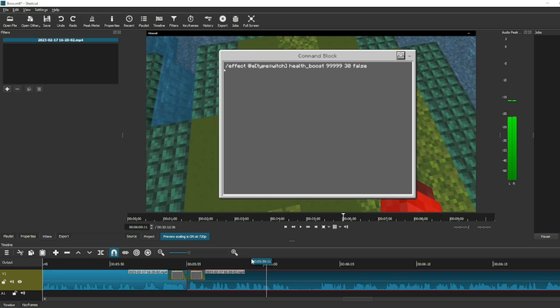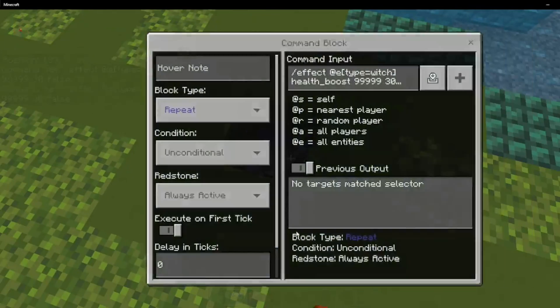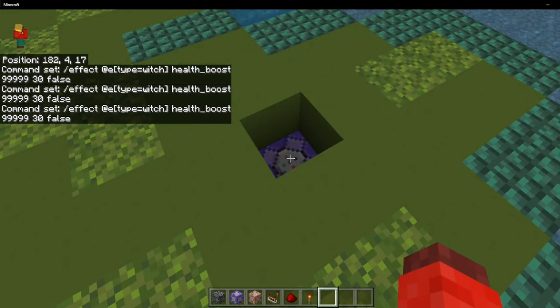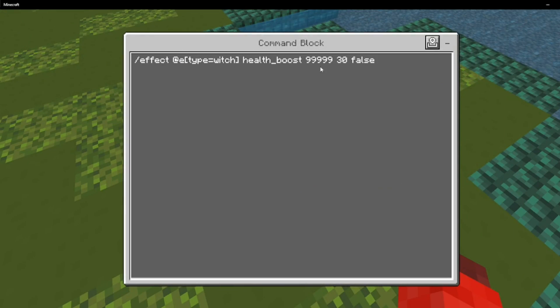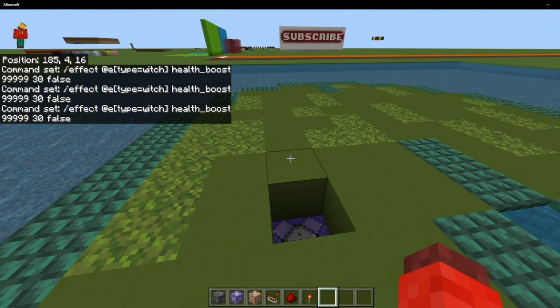As you can see I'm having some severe problems speaking in this segment, so I'll instead explain it here. All that this command block does is give the witch an effect that slightly buffs it compared to regular witches. This didn't actually end up working as you'll see later, but you can give it any buff you want. You're going to place a repeat always active command block, do that exact same command, just switch out health_boost to something else, and you will have a fully working boss fight.